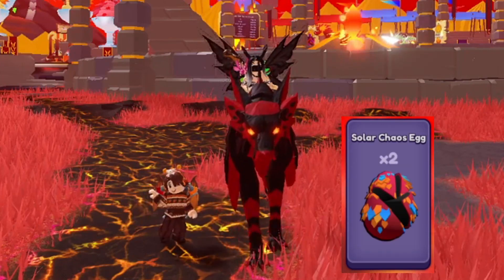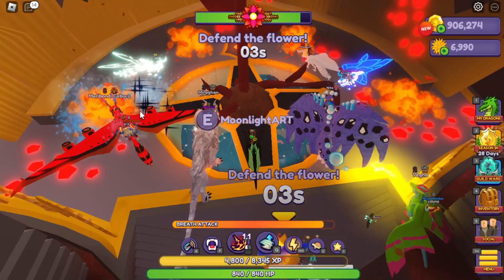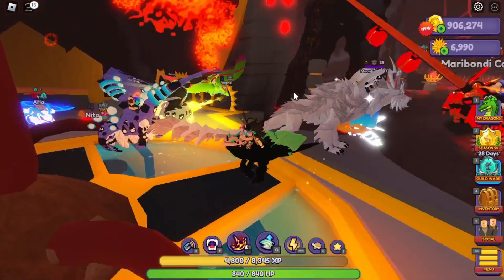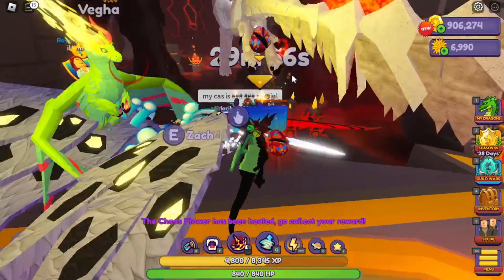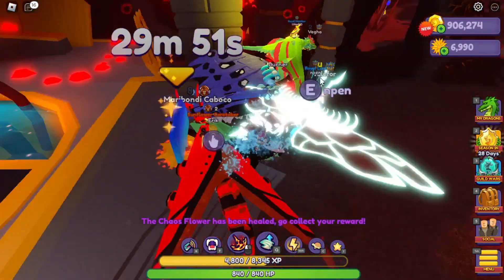I'm going to show you all the ways to get the chaos eggs now. Even though we have more ways to get the chaos eggs, the first thing you have to do is put this flower to sleep that's in the cave — the chaos flower. By defending it, if you participated with the orbs or funding it, you will get a chaos egg.